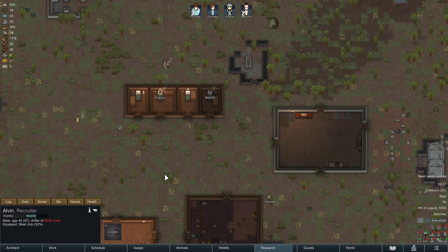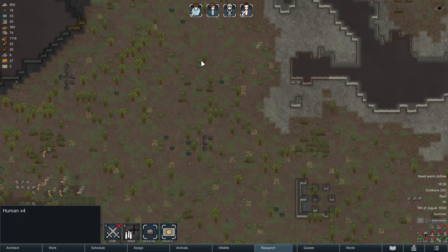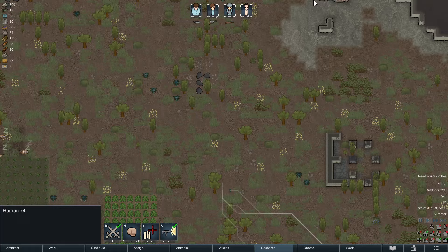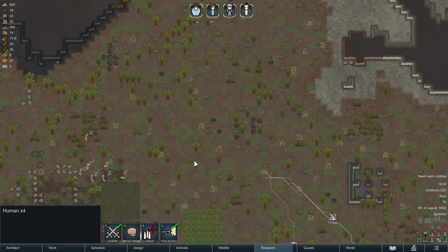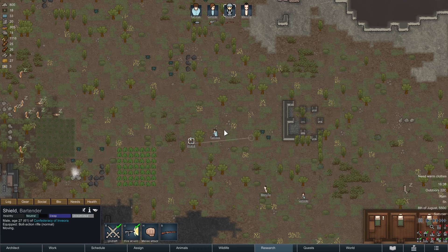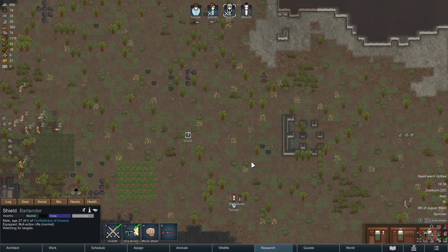We are being raided one more time. Raids happen quite regularly. Here we have Alvin the recruiter, and this guy has a decently high melee skill so we have to take him seriously. We pick up all the people and draft them by dragging the selection rectangle over them and pressing R. We're going to pause the game, and here again I'm using Shield as my best gunner to try to get the situation under control.